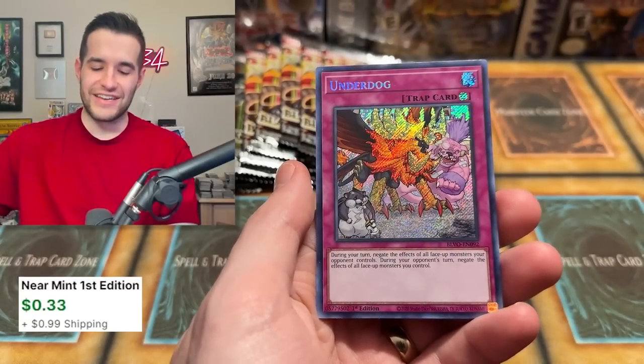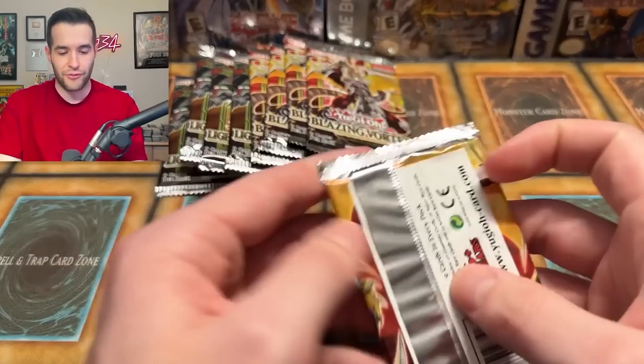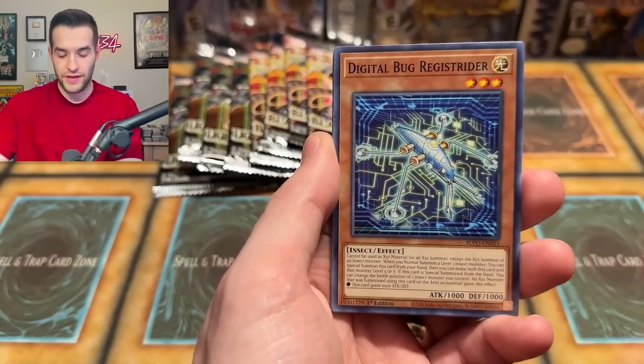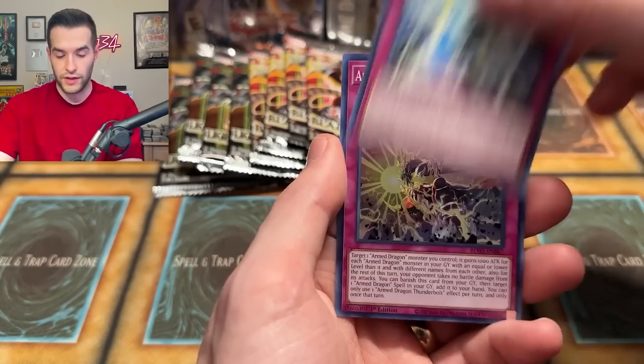Secret Rare! It has Alpha on it — Alpha the Master of Beasts. But not the right Secret Rare — it wasn't a pot, it wasn't a Pot of Prosperity. But don't worry, we can hold out for a Starlight Rare — that would be a big time win. The Starlight Rare Pot of Prosperity is one I've never pulled. Arm Dragon Thunderbolt — that is certainly not a Starlight at all.